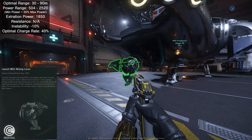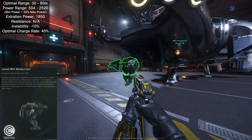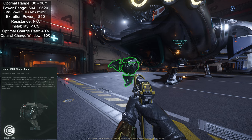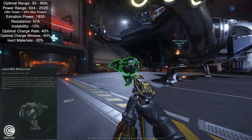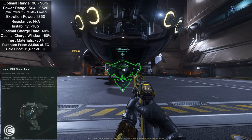Instability is negative 10%. Optimal charge rate is 40% — meaning once you're in the green zone, it fills faster, so the rock cracks more quickly. More positive is better. The optimal charge window is negative 60%, so you gain some in charge rate but lose on window size. Inert materials is negative 30%, same as Arbor size 1. The purchase price is 23,500 AUEC and the sales price is 12,677 AUEC.